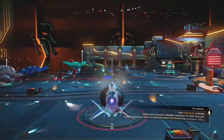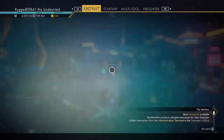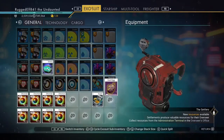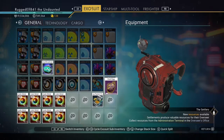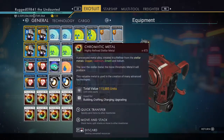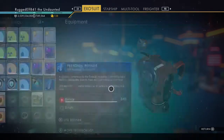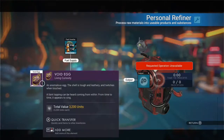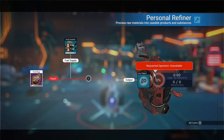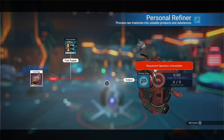Landing yourself in the Anomaly. Before you get out of your ship, you want to get over here and take what you want to duplicate and put it in your refiner. If you're going to do chromatic metal or some other element, you'd want to open up your refiner first and put it in this way, because if you've got fuel in it, it'll start refining it — you don't want to do that. So you want to put it in this way so it doesn't get started.